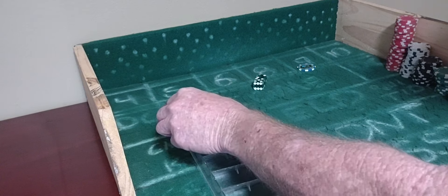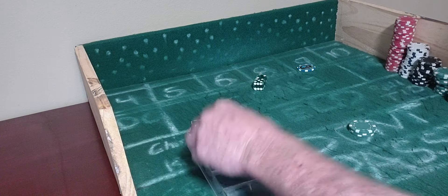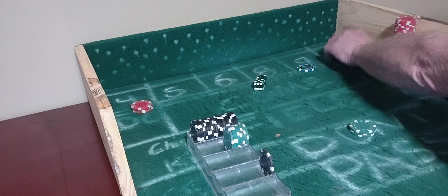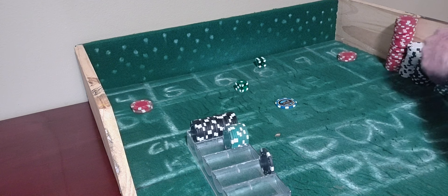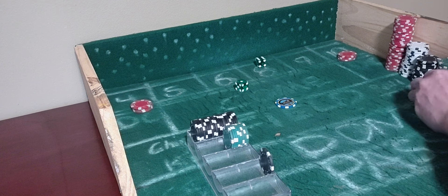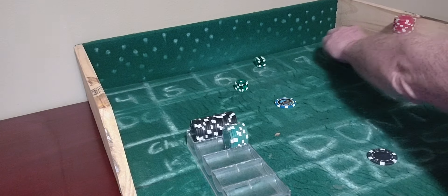So the don't pass — I'll come down to $75, and $15 on the 4-10. Coming out — off on the come out. 6-1-7. Sometimes you get caught in that chop. And it sucks. So that'll lose. We'll go to the pass line. And these will go to $20.